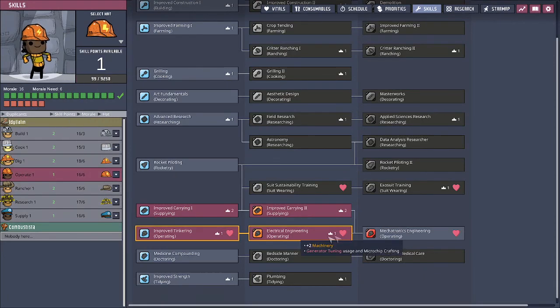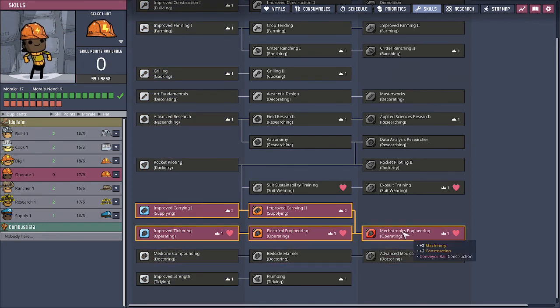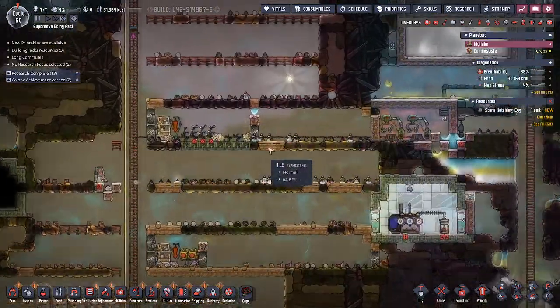We got it! The operator is here now, so we have enough for the Megatronics Engineer. That's going to give us rail construction, and so what we can do here is we can actually complete this setup right here. How we do it is we come over to shipping.